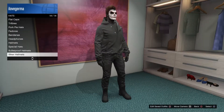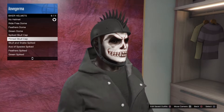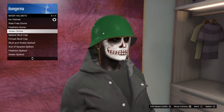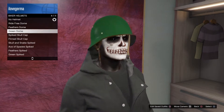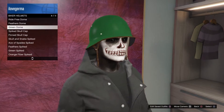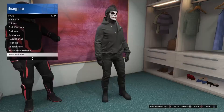Then you want to go down to hats, biker helmets, and select either a finned skullcap or spiked skullcap. Do not go into bike helmets and select a dome — it is not the dome or spiked helmet, it's the finned or spiked skullcap specifically.